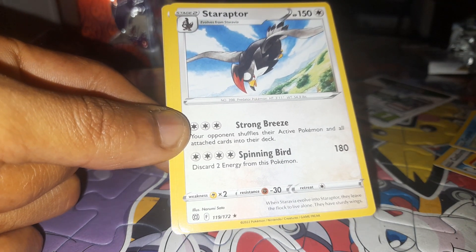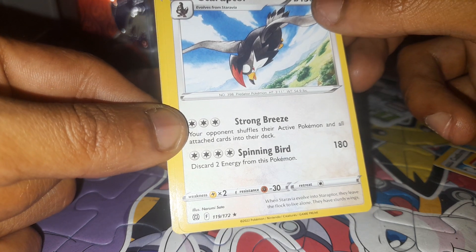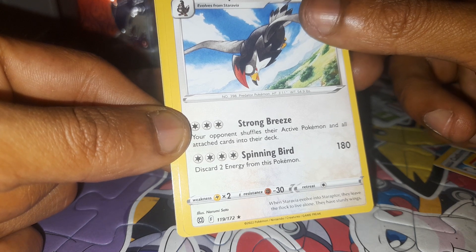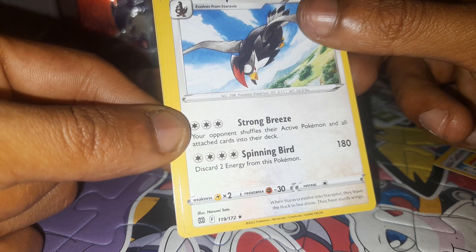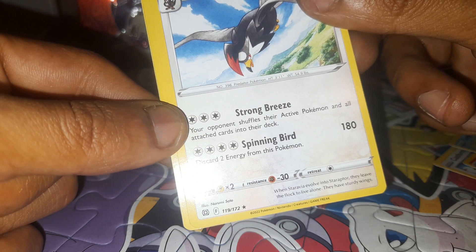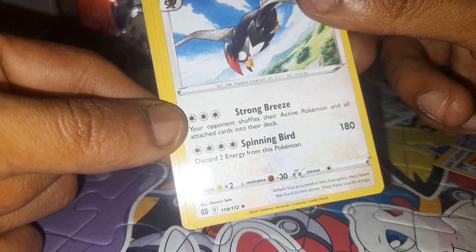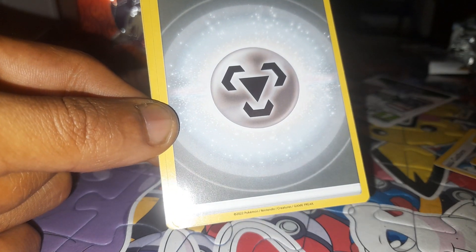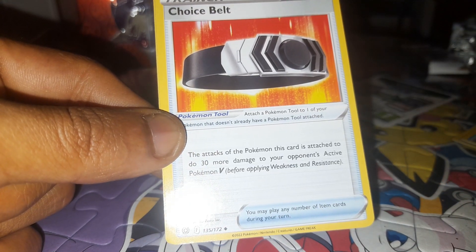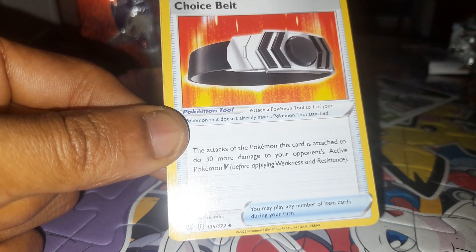Staraptor, 150 health points, being a Normal type Pokemon with a dex entry of 398, being a Predator Pokemon, having moves of Strong Breeze and Spinning Bird, 119 out of 172. When Staravia evolves into Staraptor, they leave their flock to live alone. They have sturdy wings. Then we have a Steel type energy.